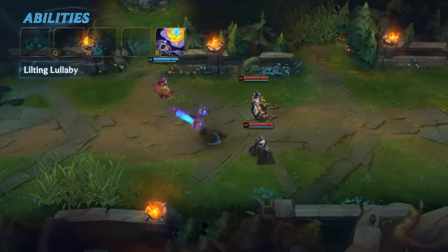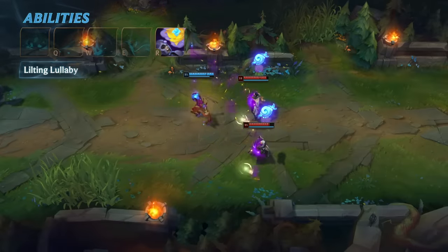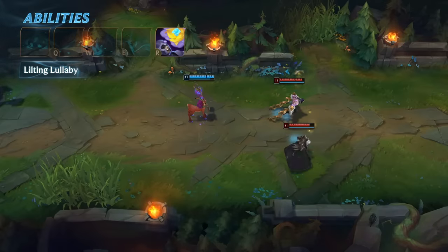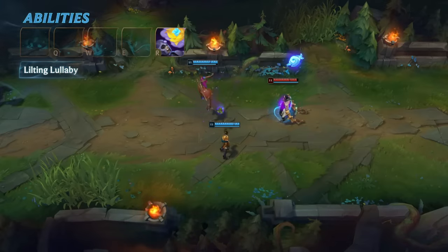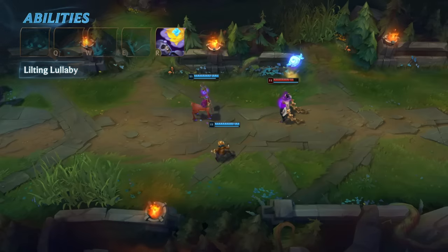All enemy champions afflicted by Dream Dust, no matter how far away they are, become drowsy and slow for a few seconds before falling asleep. Sleepy time! If they're awakened by damage, they take a bunch more. Dream Dust Printer goes brrr!